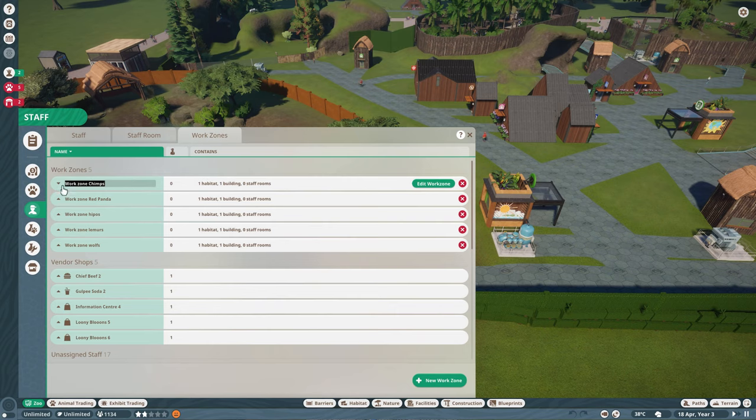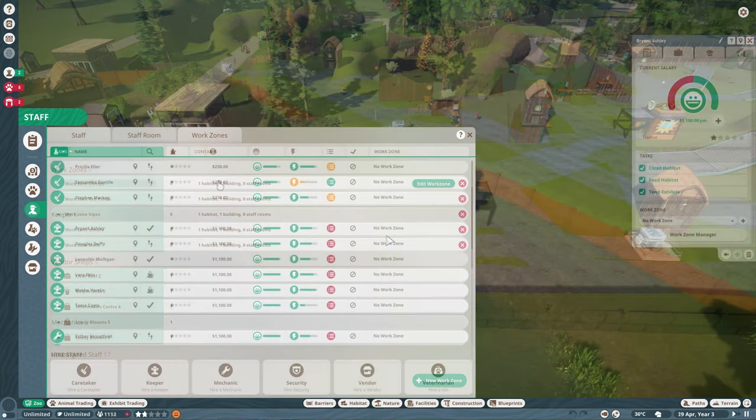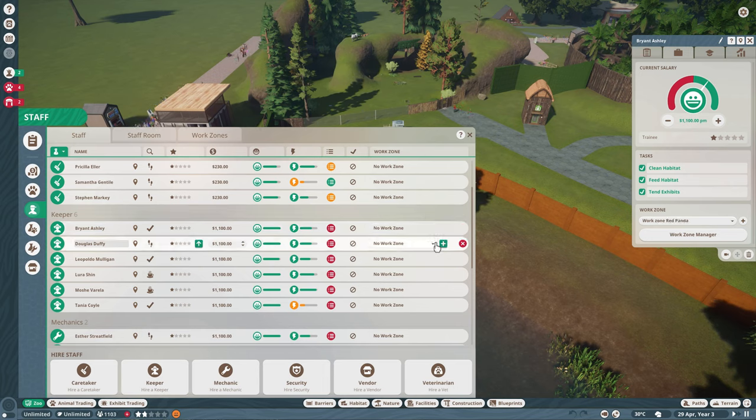As you can see here, I have set up a work zone for each habitat and each keeper hut, which means the only thing I need to do now is add a keeper to each one of those specific zones to manage it.